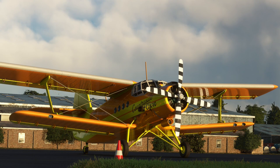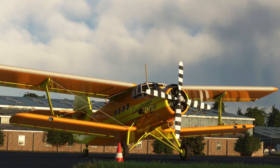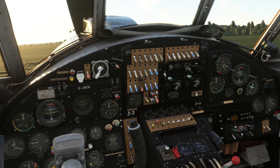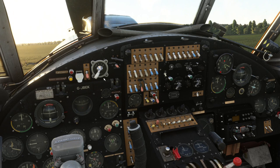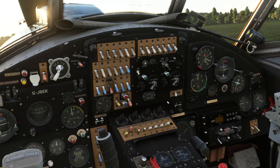Hello! Today we're going to take a flight in the Antonov AN-2 in Microsoft Flight Simulator. We'll get it running from cold and dark, go through a checklist, and then play with the navigation kit. We're in the older variant, which does not have the GNS 530 or 430. I personally enjoy using period-correct controls, so we'll be using the automatic direction finding equipment with non-directional beacons.